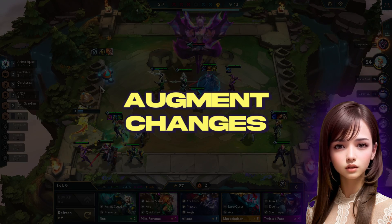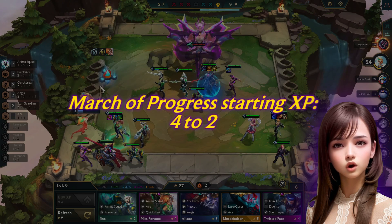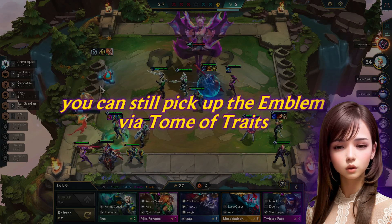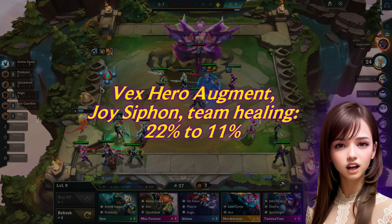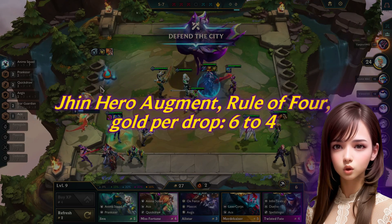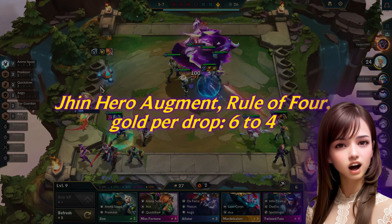Augment Changes: March of Progress now grants 2 XP rather than 4. Laser Core Heart and Soul have been temporarily disabled, yet it is still possible to get them through the Tome. The Vex Augment Joy Siphon ally healing has been reduced to 11% from 22%. The Jhin Augment Rule of 4 now drops 2–4 instead of 2–6 for 4 enemy takedowns in each combat.